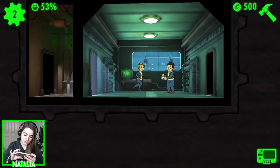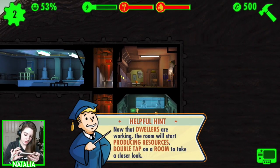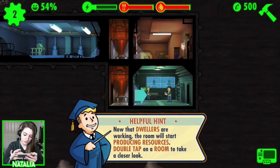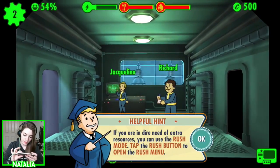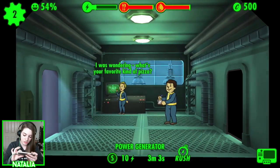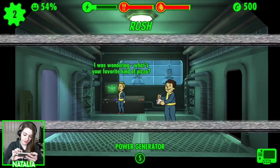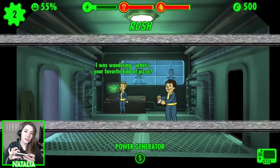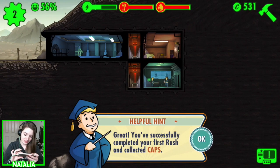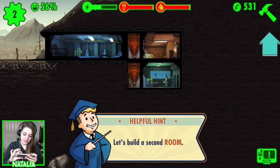Jacqueline and Richard are our first people living in our base. Now that the dwellers are working, the rooms will start to produce resources. Double tap on a room to take a closer look. If you're in dire need of extra resources, you can use rush mode — tap the rush button. I was wondering, what's your favourite kind of pizza? Rush — activate — success! That is my favourite type of pizza too. You successfully completed your first rush and collected caps.